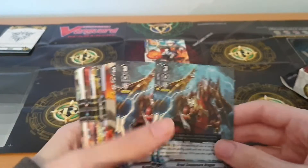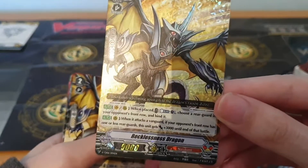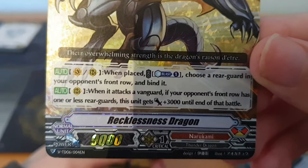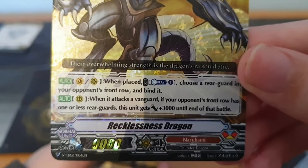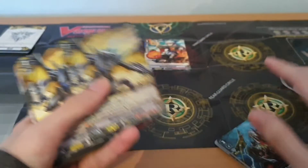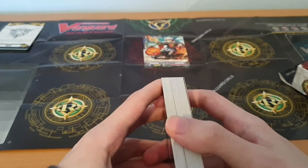Now, one of the best cards from this deck immediately is actually your grade two unit: Recklessness Dragon. This guy is fantastic. When placed, you counter blast one, choose a rear guard in your opponent's front row and bind it. And if this unit attacks the vanguard and your opponent's front row has one or less rear guards, this unit gets plus three thousand attack until the end of battle. That's very good.